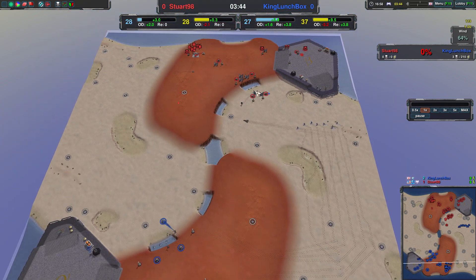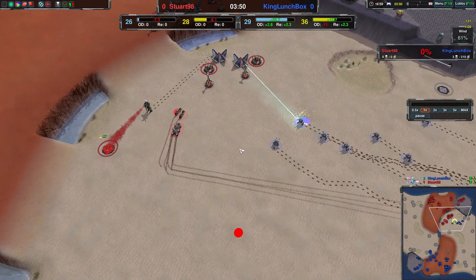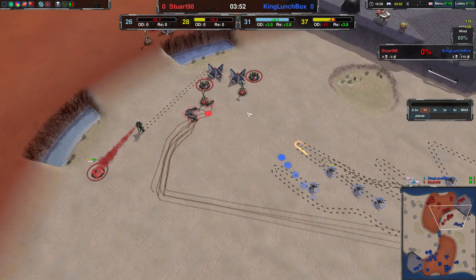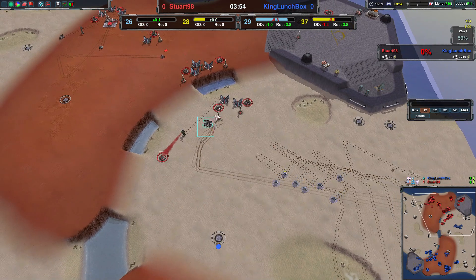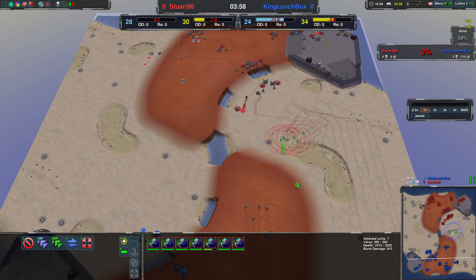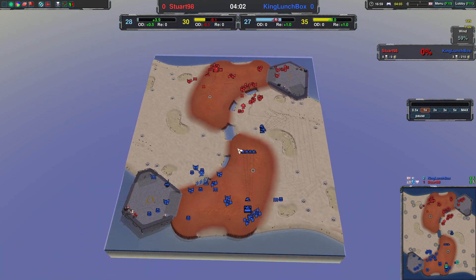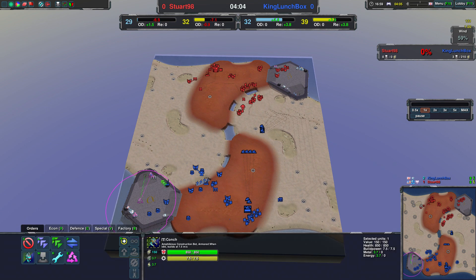King Lunchbox at 27 eco, Stewart also at 27 — quite even. Double lotus though — that's almost 300 DPS — and with those raiders close by and the commander as well, yeah these ducks really can't do a whole lot there.